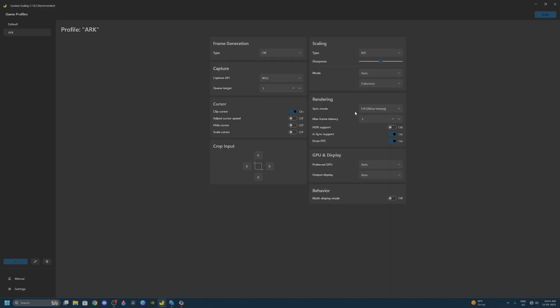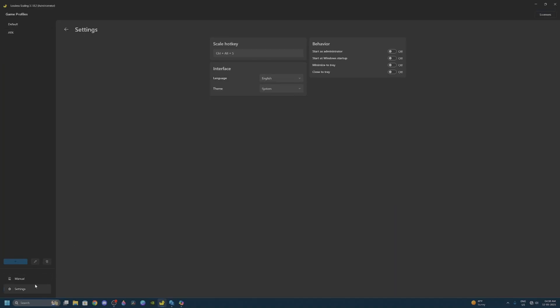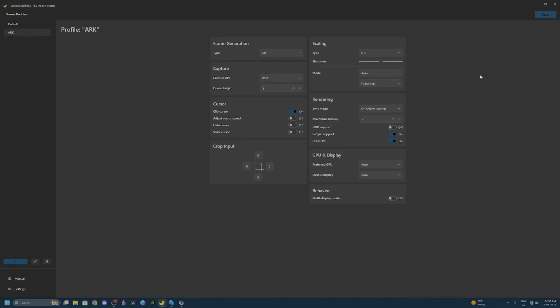For sync mode leave it at off — allow tearing. For the max frame latency set that to 2. HDR support is going to be turned off. For the capture API you'll have DX GI by default, but if you're running Windows 11 on 24H2 you can set it to WGC which will give you better performance. It is suggested to turn on HDR support when running WGC but I'm not going to do that as it will consume more VRAM. And lastly, go into your settings and set up the hotkey so you can toggle this while in game.